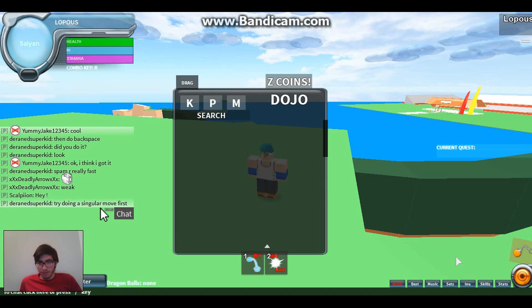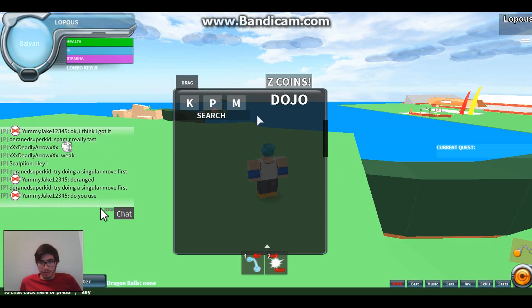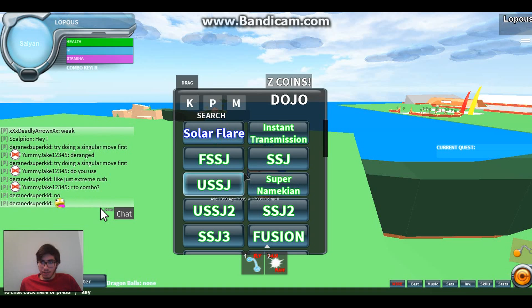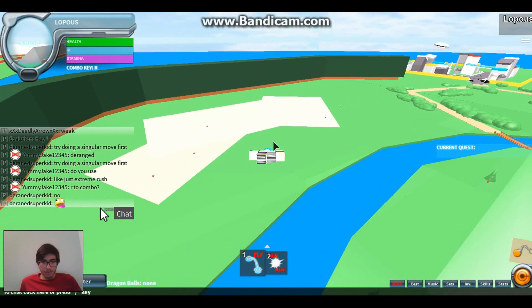First, you click on this orange and go to Skills, then just click on this M menu or Misc. There should be a Software button there — I already have bought it — and then there should be like a blue net, and you just remove the skill and just fight the nearest person ever, and that's the Software.